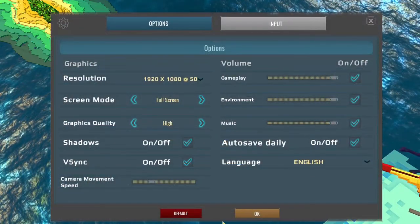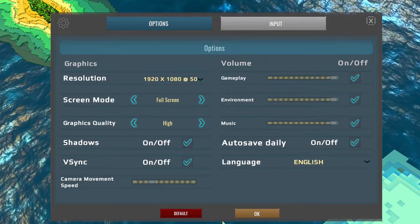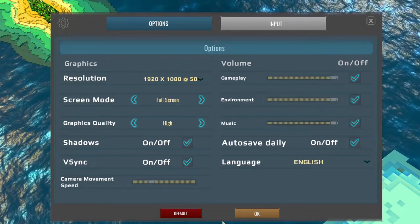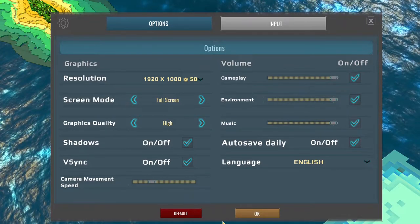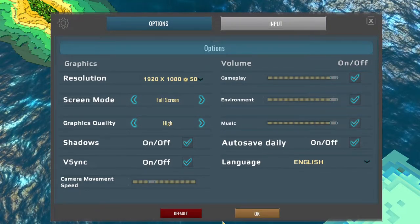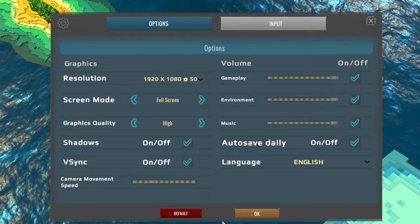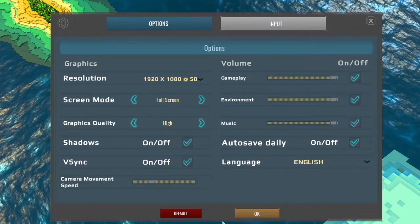So, settings — there's nothing really amazing or outstanding here, nothing I wouldn't expect to see, especially from a very low graphically intensive game. You've got your resolution, screen mode, graphics quality, shadows, V-sync, language, auto-save daily — which is really nice to have on — and your music volumes. It's all here, there really isn't a lot to discuss. The game itself isn't very large; it was something like a few hundred megabytes. And yet they've done really well at making it look good and run well. It would be nice to see a few more settings, but honestly with the type of game this is, I'm not really upset.